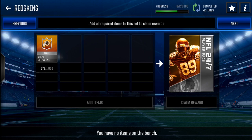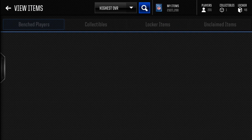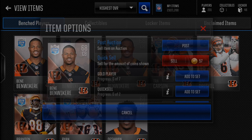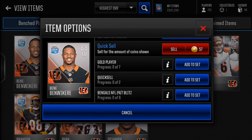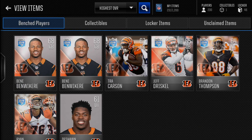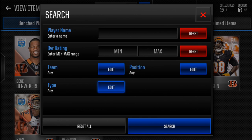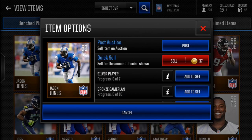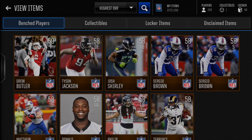You can't put players directly into the set from the set menu. Instead, go to My Team, then My Items, and filter so it only shows one specific team — say the Bengals. Go to Silver, grab one of those players, click on it, scroll to the bottom, and it will say 'Bengals NFL 24/7 Blitz.' Click 'Add to Set.' You need one silver of that specific team plus five bronze players.